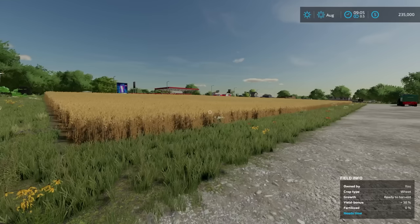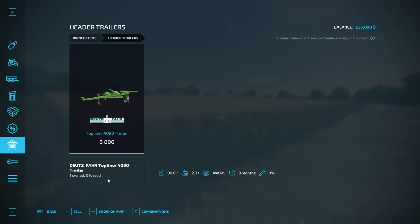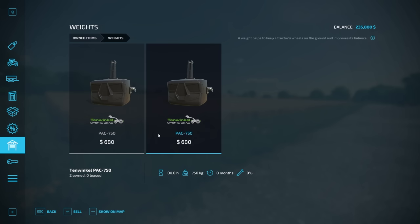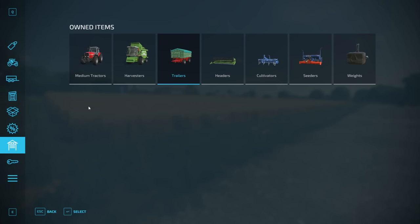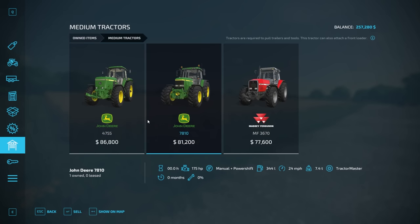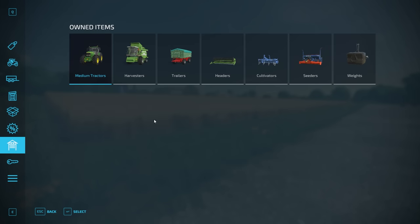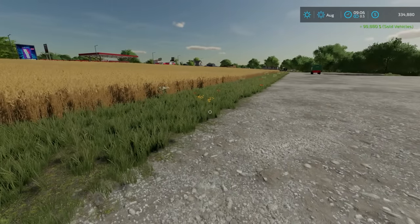The last thing in terms of selling stuff you don't need is selling extra equipment. I never use a header trailer so I'm selling it. It is smarter to take equipment to the shop to sell — you'll get more money — but for demonstration I'll sell here. I rarely need two weights, so I'll sell one off. I don't need a pickup or three tractors. I look at horsepower and keep the two with more. Selling a couple of things, we're up an extra $100,000 — up to $334,000 total.